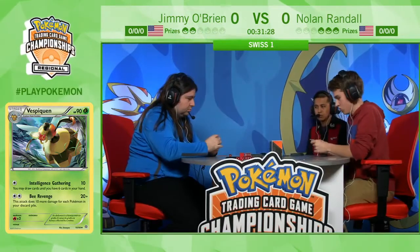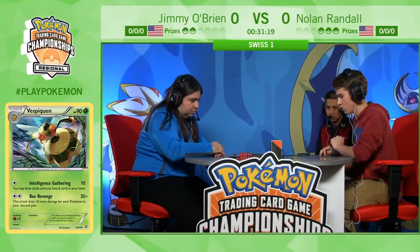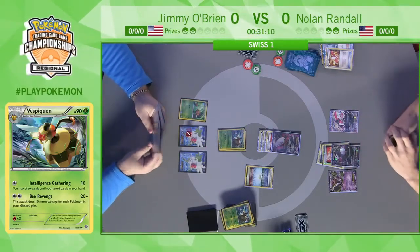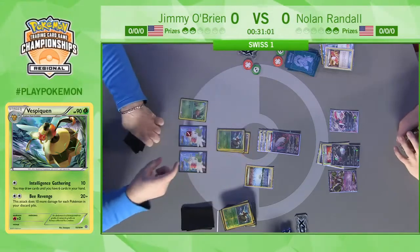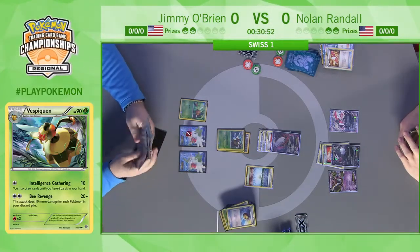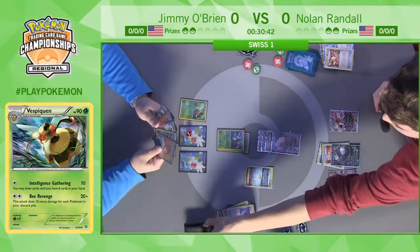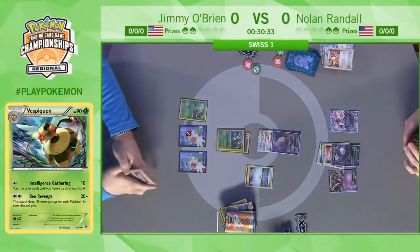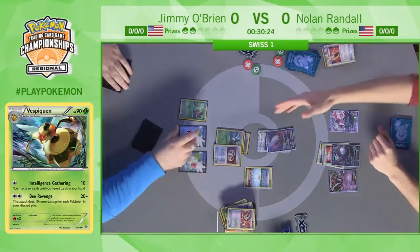Jimmy already has the Double Colorless Energy in hand to attack — it's just whether he can get the knockout. My approximate guess is there are a lot of Pokémon in the discard pile. Dark Pulse from Darkrai EX — Nolan going down to two prize cards. Jimmy has the Double Colorless in hand, attaches it, counts his deck, grabs a Level Ball to search for a Pokémon, and has Professor Juniper in hand to discard and draw into that magic number for the knockout. He plays Juniper, discards his full hand, draws seven new cards, finds a Silver Bangle — and that's the game. Game one goes to Jimmy O'Brien.